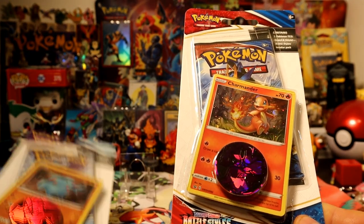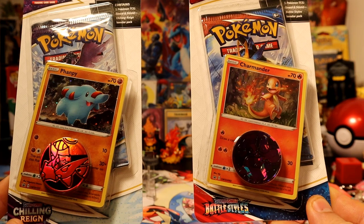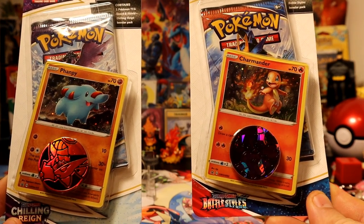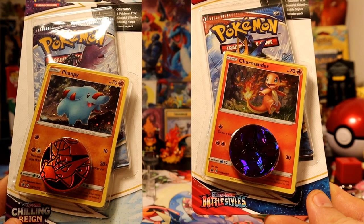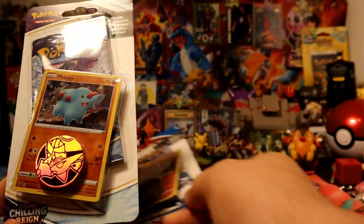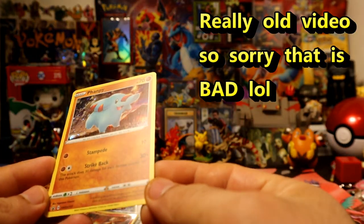We have a Chilling Reign with Fanfee and Battle Styles with a nice shaman. We have a Volcanion coin and a Mewtwo coin. So let's open the Fanfee first with the cosmic column.